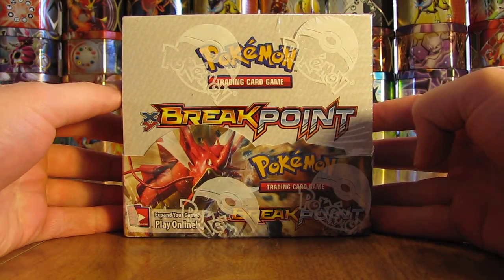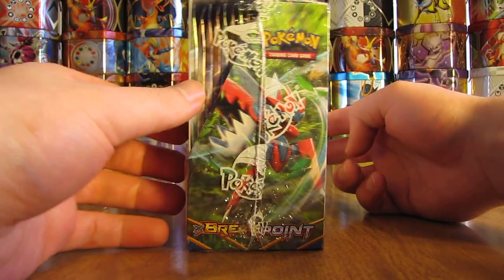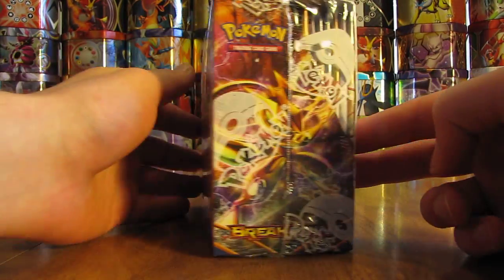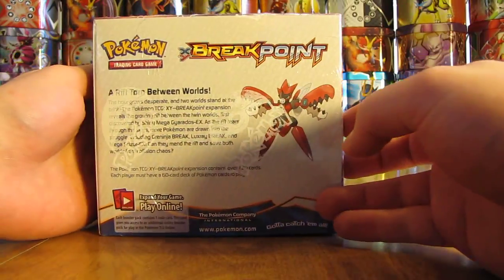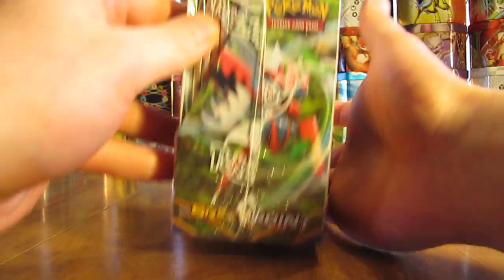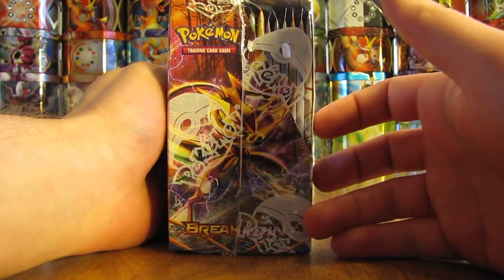I'll show a quick 360 view of the box and then get to opening the booster packs. Very excited to open these packs. The set's based around Mega Gyarados, and there are some pretty nice older Pokemon in this set, including Espeon EX and Mega Scizor.